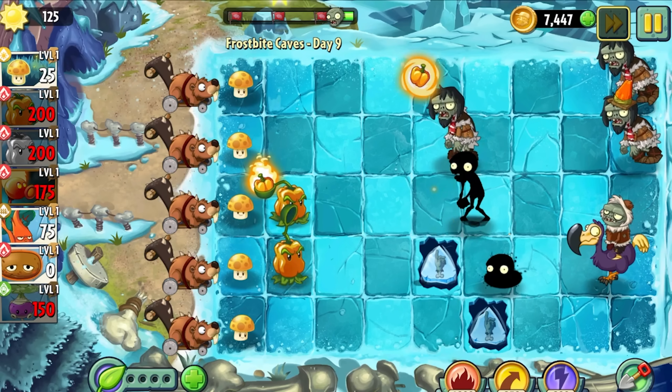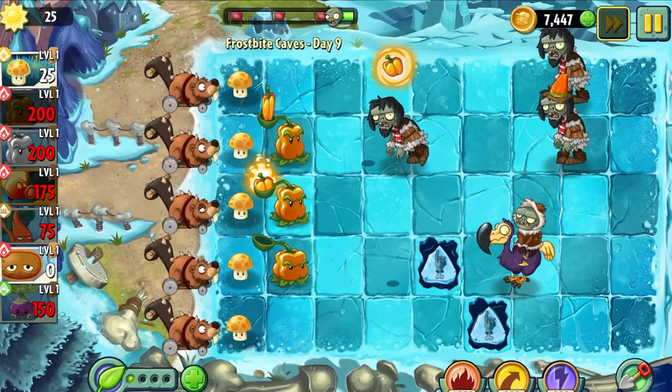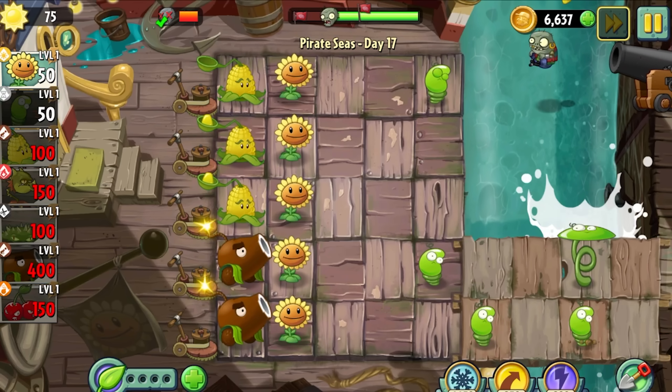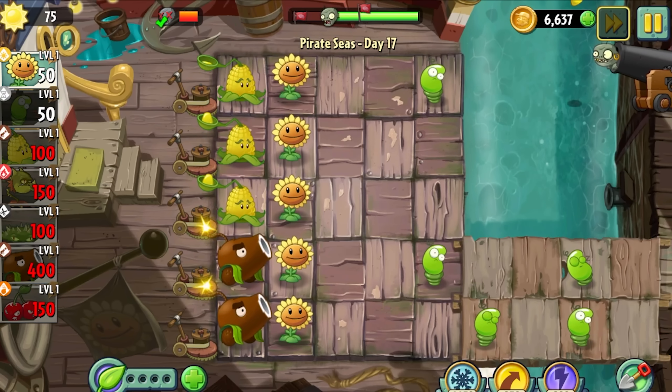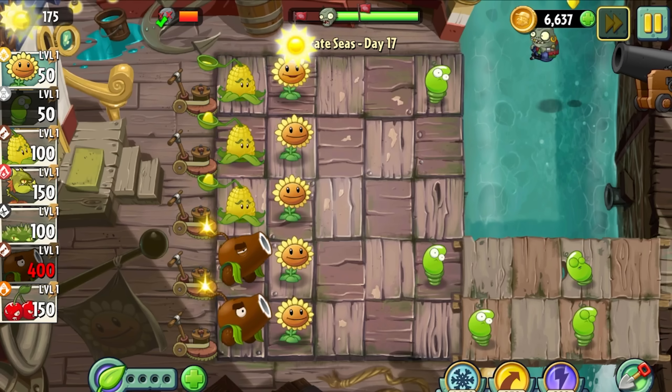I'll also primarily be judging their usefulness in the adventure mode only, since that's both the mode where you unlock them and the mode where they're designed to be used. We'll start with the number 5 worst, then number 5 best, and alternate until we get to the number 1 spots. If you disagree with any of these placements, drop a comment below and tell me why.